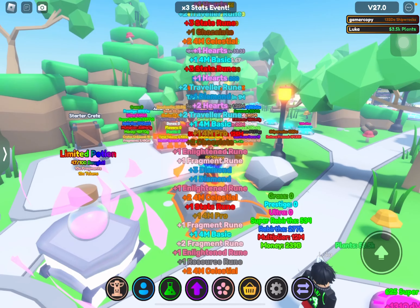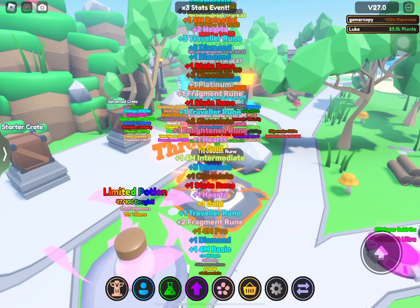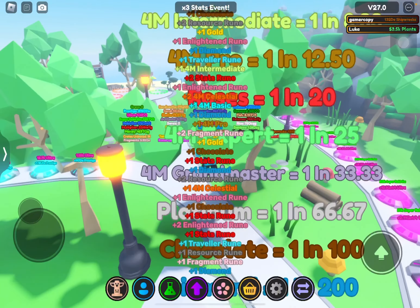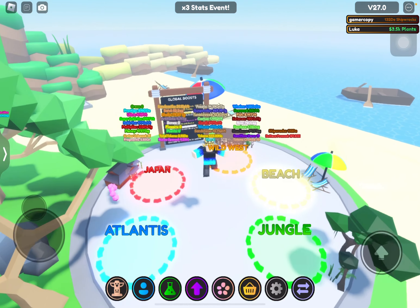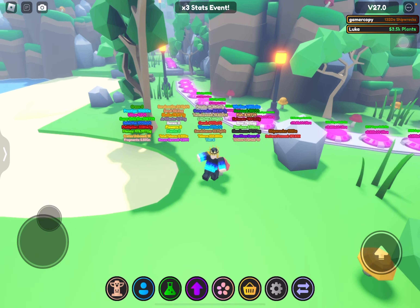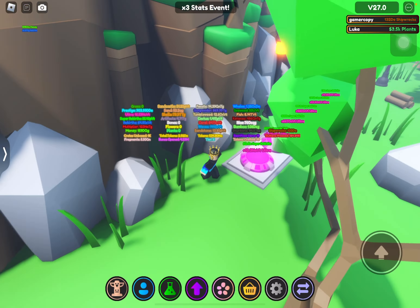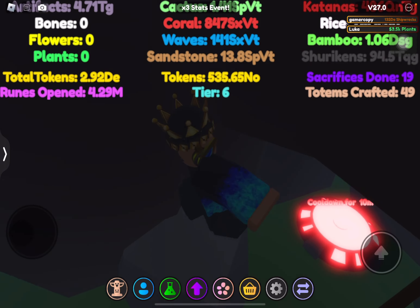Welcome back. Today we're going to be showing you how to get the secrets in this game called Stat Grinding Simulator Free. I've shown you where the mushroom one is - if you follow along here, there's one right over here in this little crevice right at the end of the super rebirth line. You can just collect the mushrooms, it's easy, super simple.